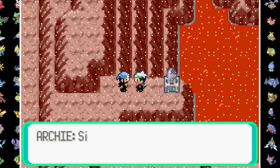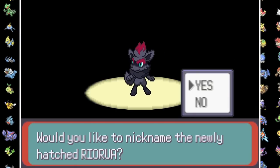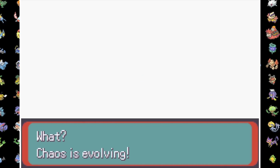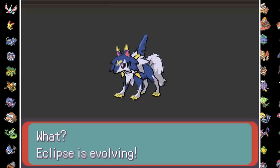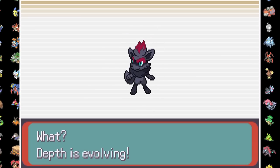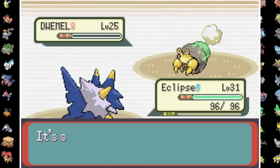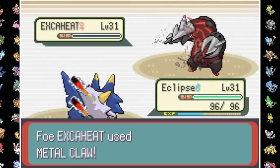With Team Magma gone, our journey down the mountain leads us to Lavaridge Town where we get an egg from an old woman. After getting in some sprints, we hatch a beautiful Raya Rua. I get it up to speed, and before taking on Flannery we see a lot of evolutions: Perrinx into Luxpard, Tailabee into Sweebuzz, Rockvana into Lycorpedo, and Raya Rua into Lucarourke. Lycorpedo sweeps Flannery's entire team with Rock Slides — the only Pokemon not one-shot was Excaheat, but thanks to Rough Skin it took itself out after being left with 1 HP.